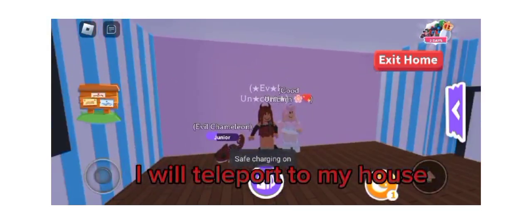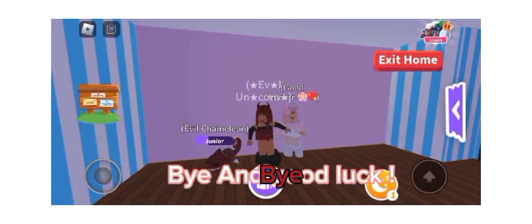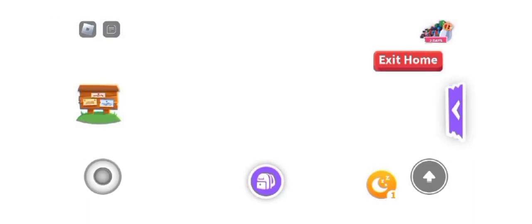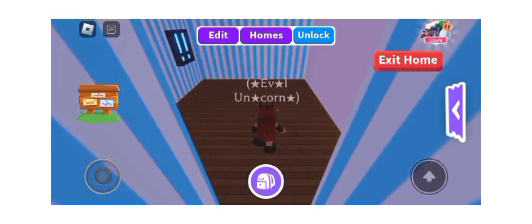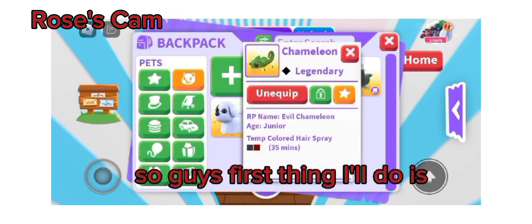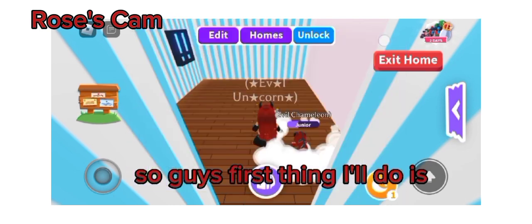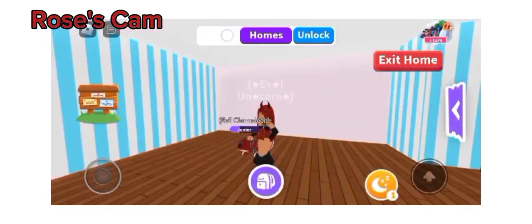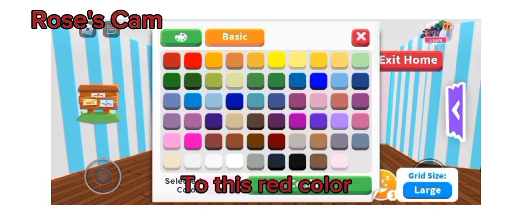I will teleport to my house. Bye. Bye and good luck. First thing I'll do is change this pink color to this red color.